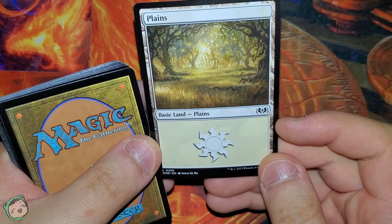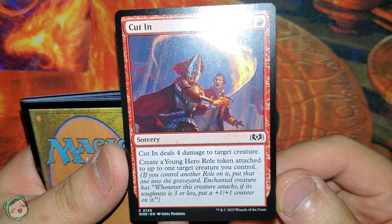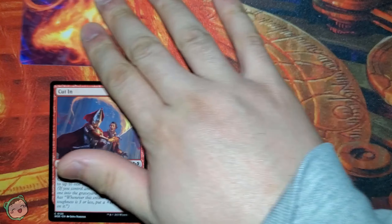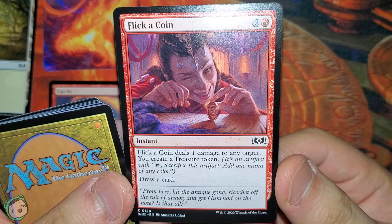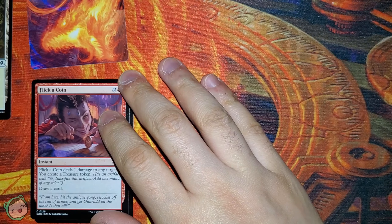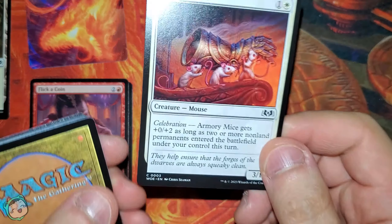First card is the land, and it is a plains. First common: we got Cut In for three red — deal four damage to target creature, create a Young Hero Roll Token attached to up to one target creature you control. Next up, we got Flick a Coin for two red. Flick a Coin deals one damage to any target, you create a treasure token and then draw a card. I feel like if this card was in an unset, it would have you actually flick a coin and whatever it lands on gets destroyed or something like that.